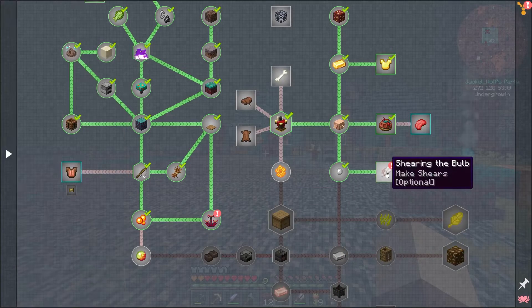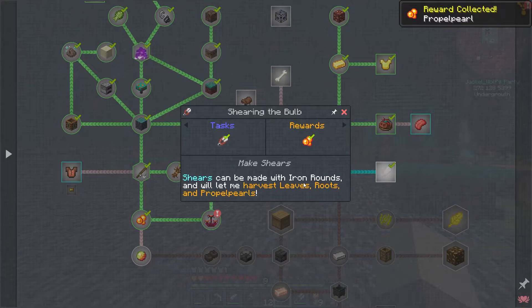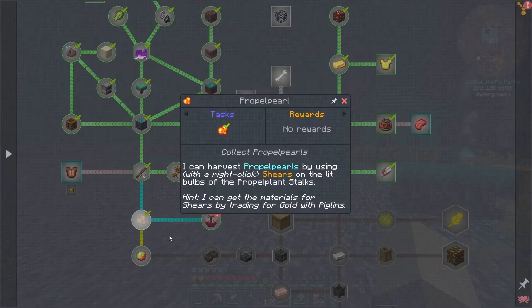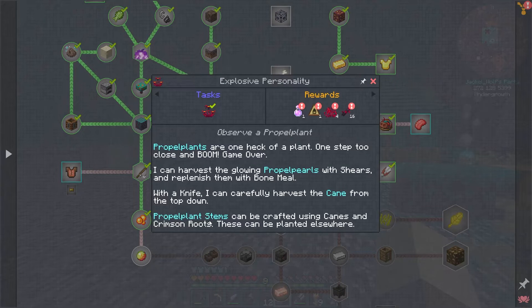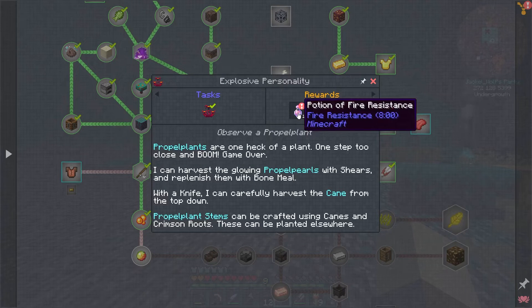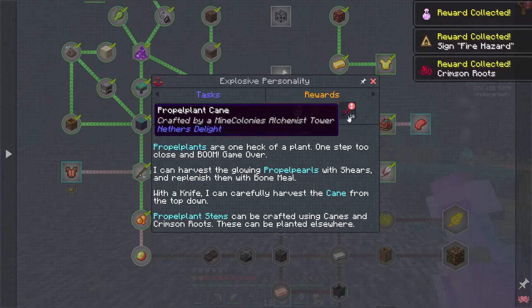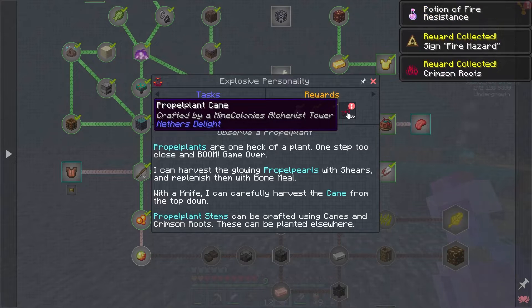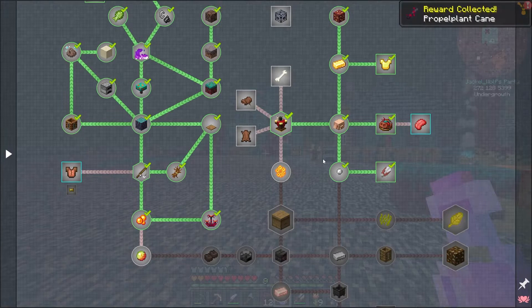Let's open up the quest book. We got 'Shearing the Ball,' which rewards us with a propeller pearl — which seems a little ridiculous since that was one of the quests, but we got it done. We also completed 'Explosive Personality,' which got us a potion of fire resistance, a fire hazard sign, four crimson roots, and 16 propeller plant canes. Those canes are going to be important for creating our own propeller plants and setting up a farm.